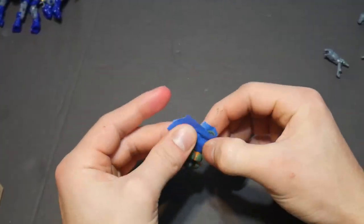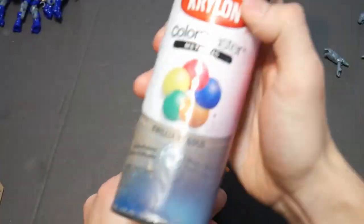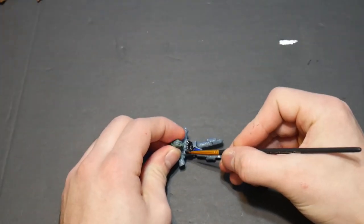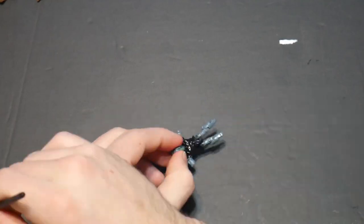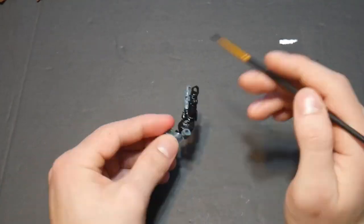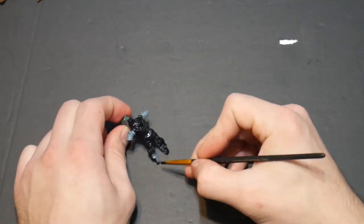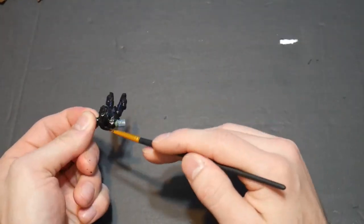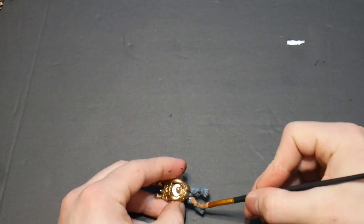I wrapped the bottom of the grunts with some masking tape, took them outside, and spray-painted them with gold — I did that for both. Then I added some skin texture to the Elite. I didn't want to keep the normal base skin texture since I felt it didn't really match the game, so I added a black coat and then went over it with a dry brush using the same color I used on the grunt.